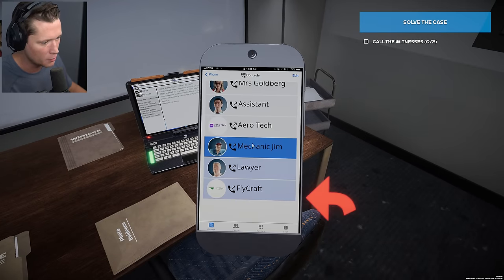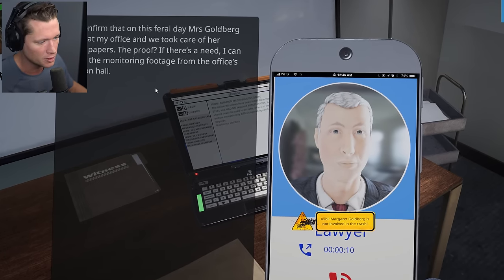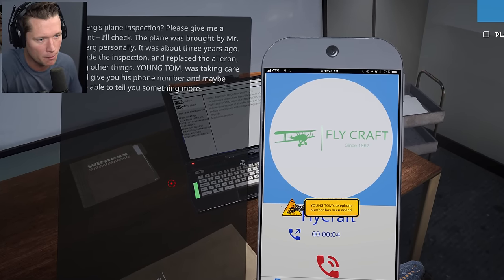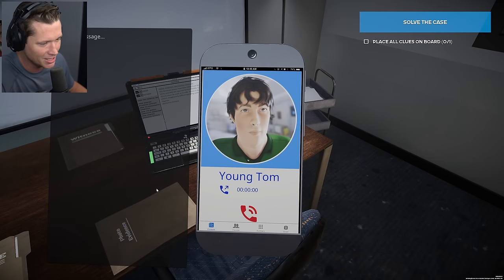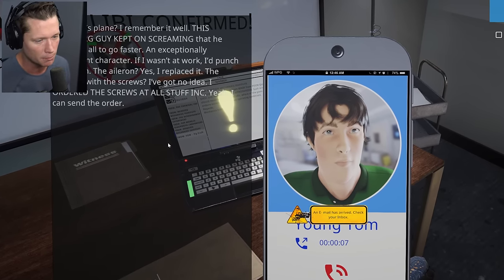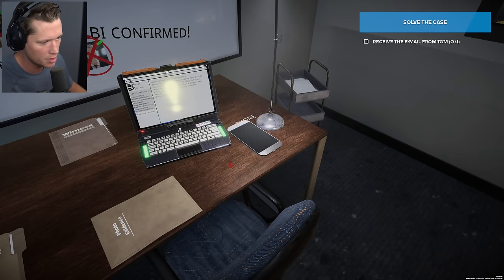I want to call the lawyer — he confirms that on that fateful day, Ms. Goldberg arrived at his office and they took care of her divorce papers. He can provide monitoring footage from the office's reception hall. So she's good there. Flycraft confirms the plane was brought by Mr. Goldberg personally about three years ago — they made the inspection to replace the aileron among other things. Young Tom was taking care of it. We're going to call Young Tom. He remembers it well — Goldberg kept screaming that he only wanted it to go faster. Tom replaced the aileron. The problem with the screws — he ordered them at All Stuff, Inc.